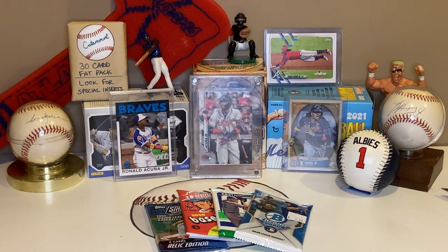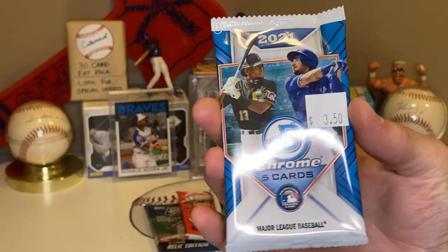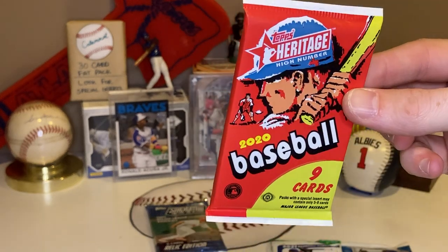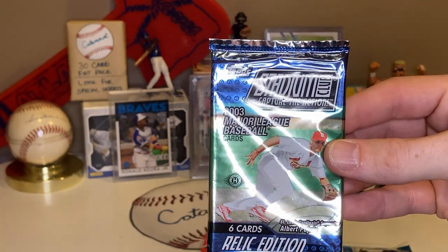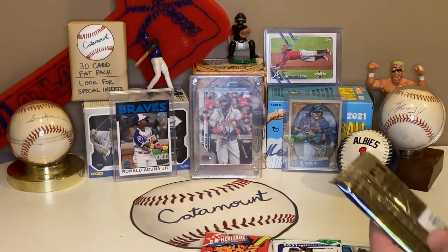Hello everyone, welcome back to another video. Today we've got a pack wars video, and we're gonna do it a little bit different — we're gonna open up four packs instead of our normal three. We'll take the top three cards from every pack, compare them, and whichever one has the best three cards wins. We've got a 2021 Bowman Chrome with five cards, a 2021 Donruss with eight cards, a 2020 Heritage High Number hobby pack with nine cards, and a 2003 Stadium Club with six cards — another hobby pack and a throwback to our first ever video.